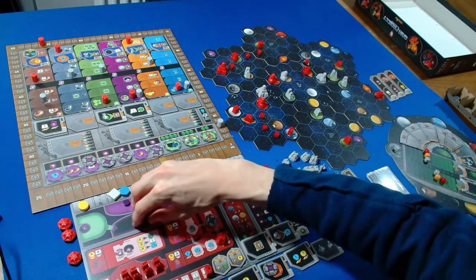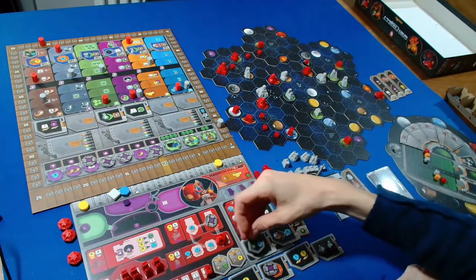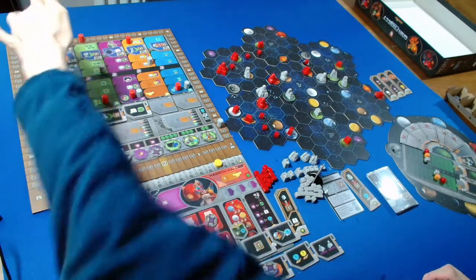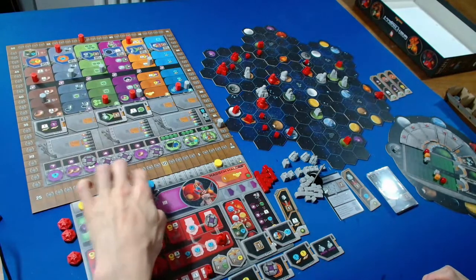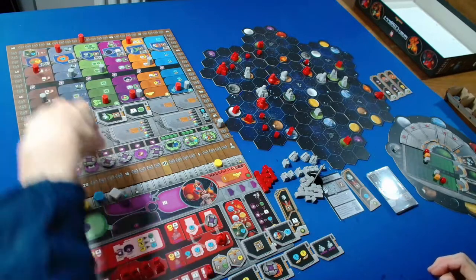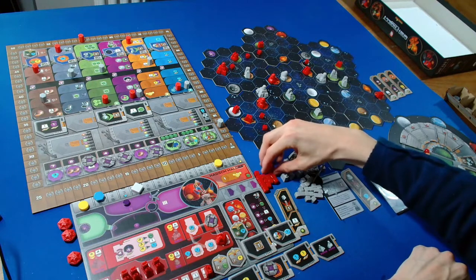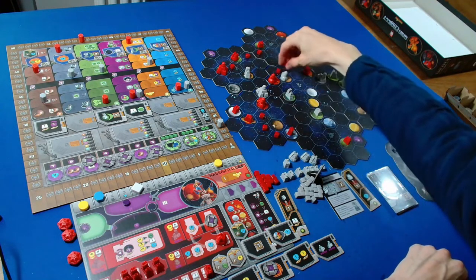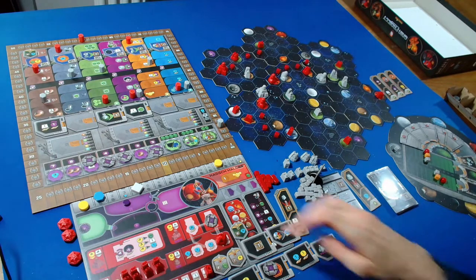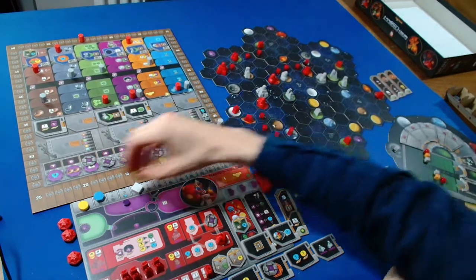I can take three power from our cycle to form a final federation. I'll take six points and two knowledge, getting one, two, three, four, five, six points and two more knowledge - going up to five. I spend four knowledge to move up on this track, getting two more ore. I realize I never put the satellites out - placing one, two, three, four, five, six, seven - that was for this federation token.